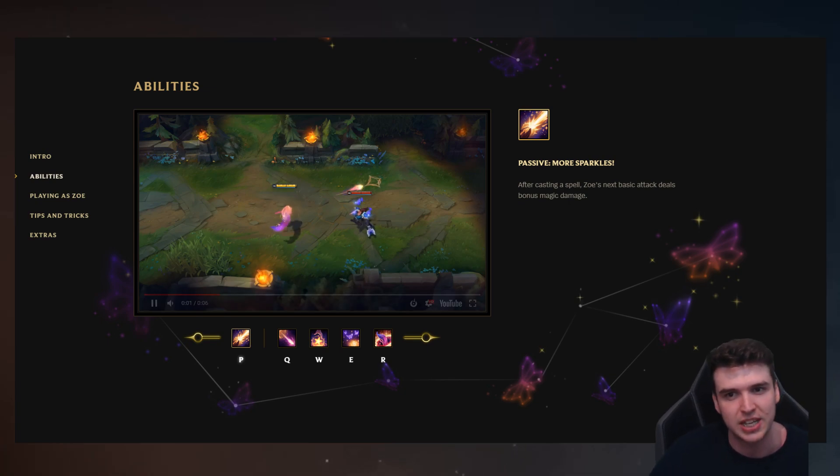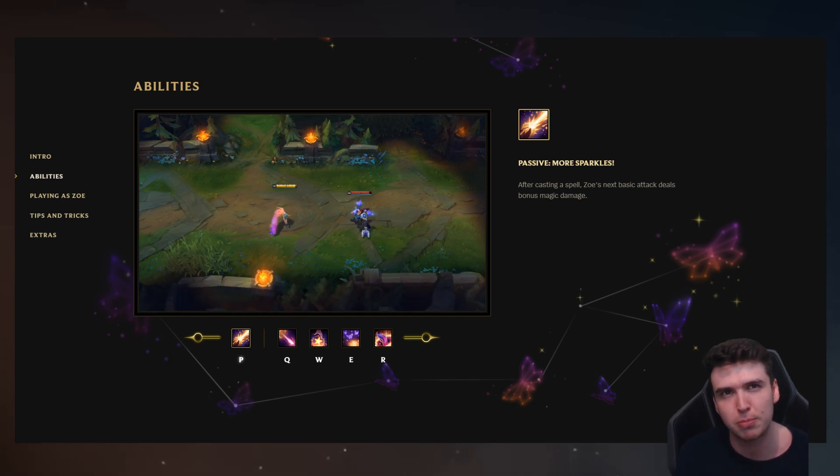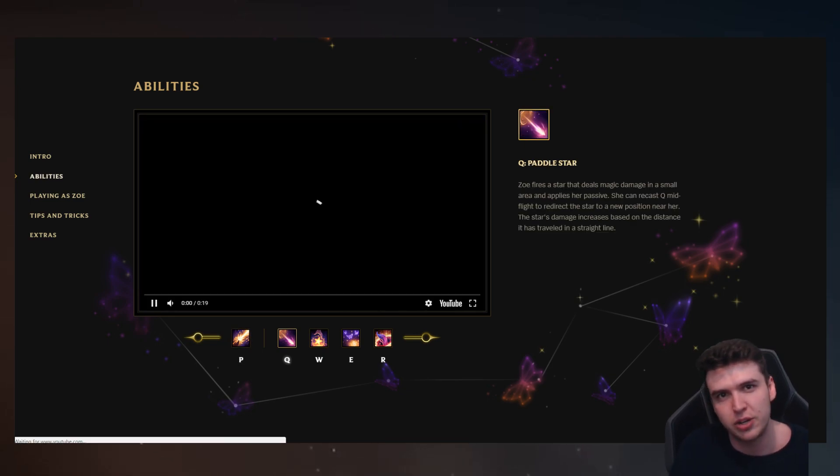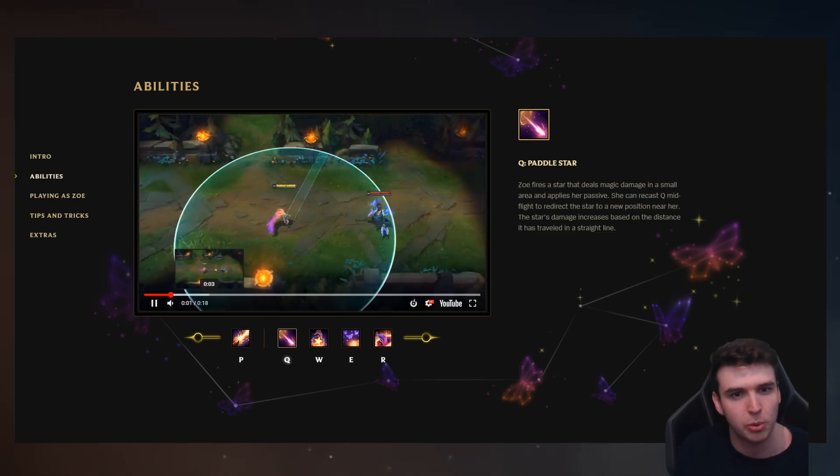Running through her abilities: her passive is More Sparkles. It's very similar to Lux, except you proc it with auto attacks rather than spells. Every different ability you use gives you one of these, and then your next auto attack does bonus damage, so you're going to be comboing a lot with this.